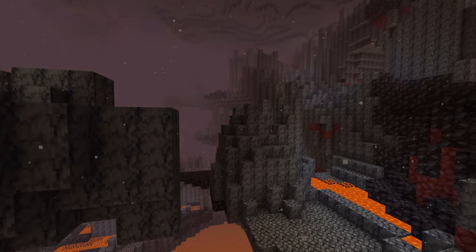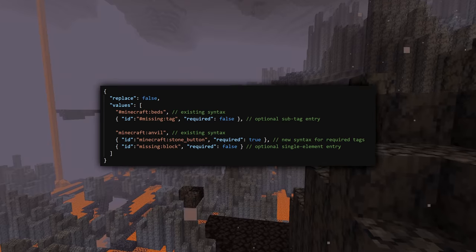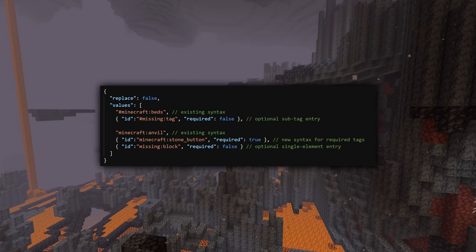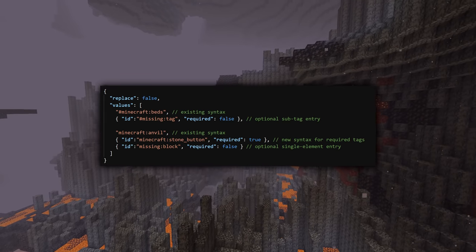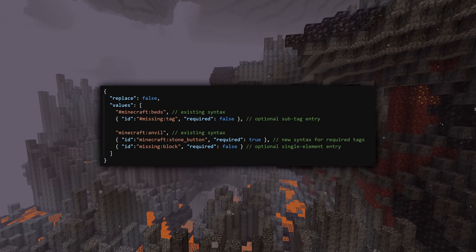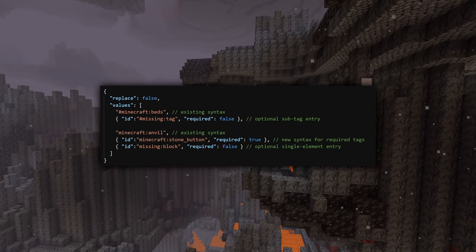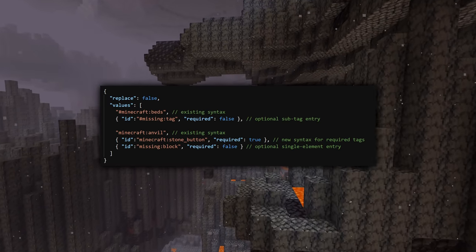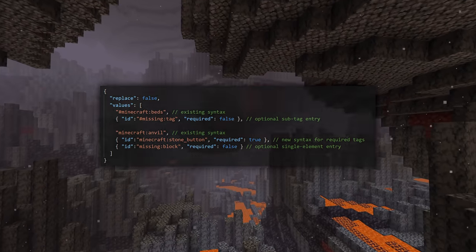There's new functionality for tags — they can now be marked as optional. Instead of specifying a string, specify an object with an ID field where you put the same string as before, and a required field that you can set to false. When the required field is set to false, the tag or entry is considered optional, and failing to resolve it doesn't prevent the whole tag from loading.